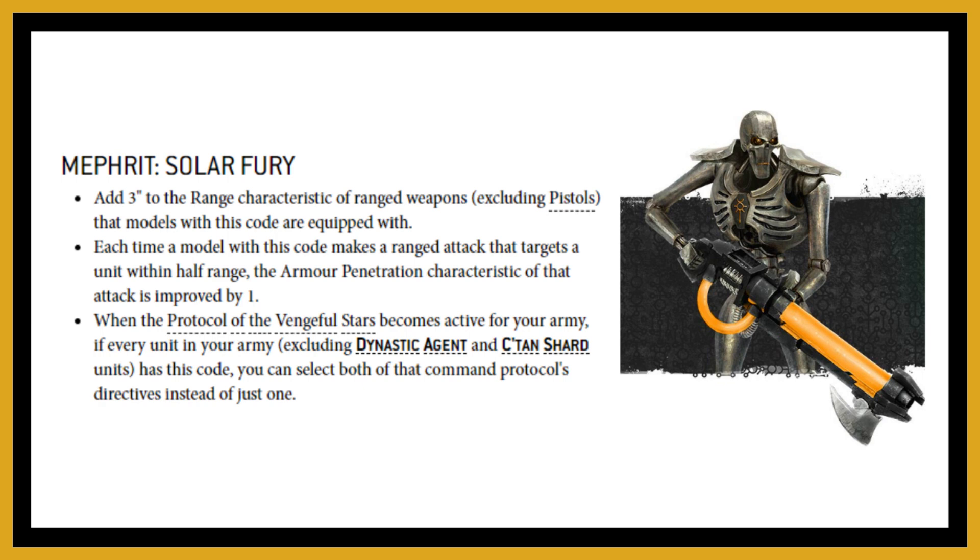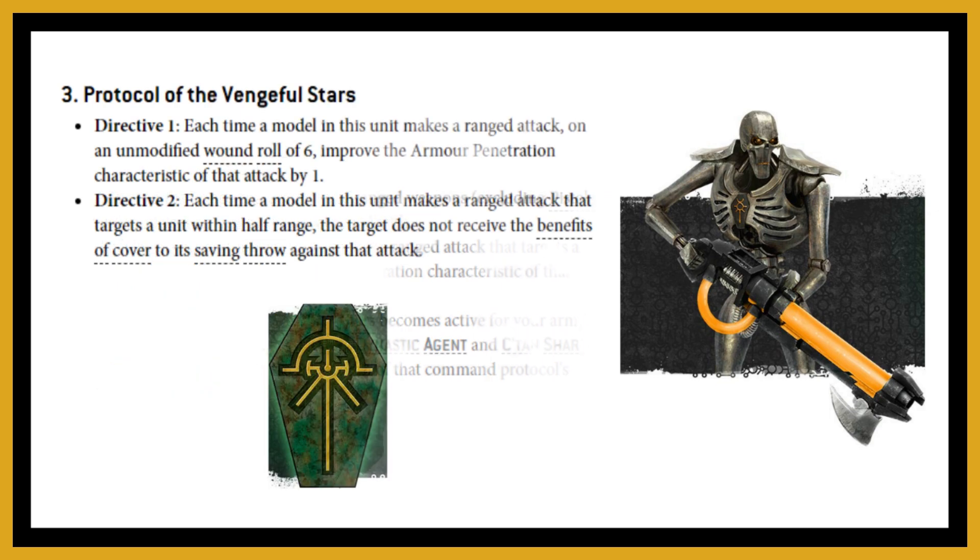The Protocol of Vengeful Stars, when active army-wide, gives you both directives for that command protocol. Directive one: at range, any unmodified wound roll of a six improves the AP by one — this stacks with the dynasty code at half range, so you could get minus two AP. Directive two: each time you make a ranged attack within half range, the enemy unit does not receive the benefits of cover.